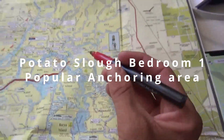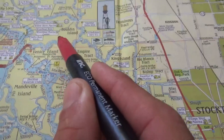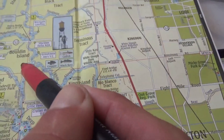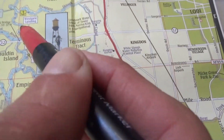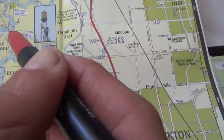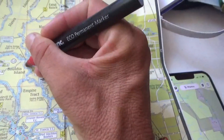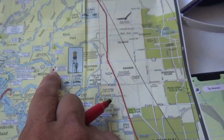We will continue our journey from this location. We are going to be continuing up the Potato Slough to the Little Potato Slough, tracking up this way all the way to the next marina. That's where we're heading — the next marina — and that's where we'll hopefully be able to restock our supplies and everything.